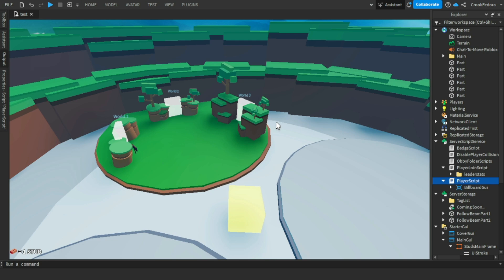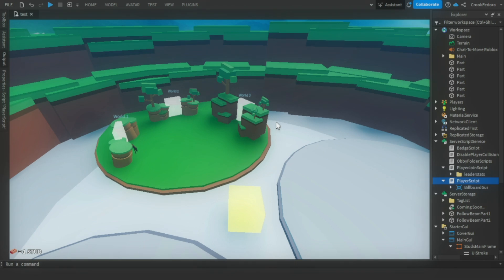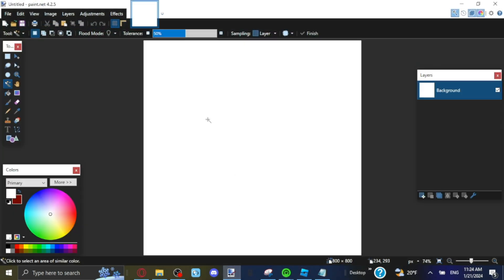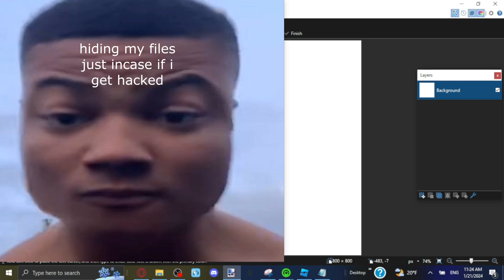Another thing you guys wanted was badges. I added badges but only one, and that wasn't enough - you guys want more. So let's go to my painting software and make a 'Meet the Creator' badge. When I join the game, everyone in the server gets the badge.